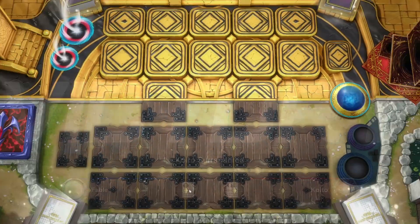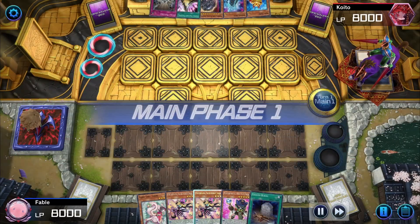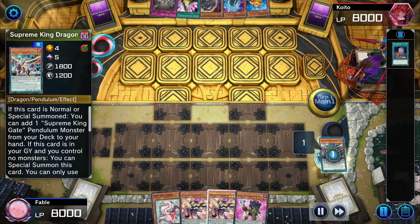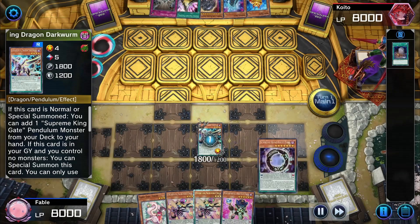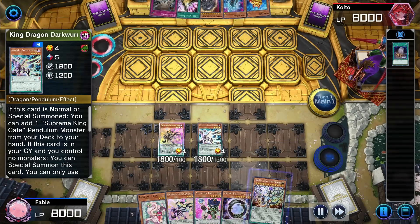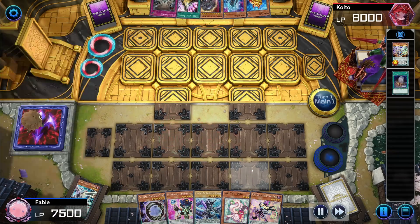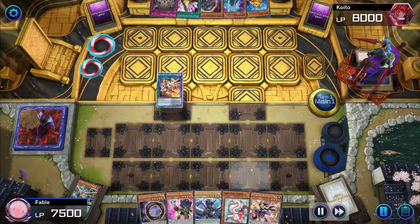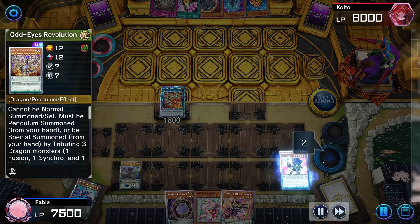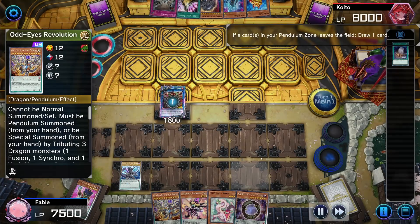On to the last replay. Went first again and this hand is alright. Looks like Koito had Evenly and the Pure Root — interesting. Foolish Burial — I send Dark Worm. Dark Worm's effect, looks like no DD Crows, so Dark Worm adds me Gates. Now normal Joker, Joker's effect — add me Revolution. Revolution will get the 2-card combo, Revolution adds me Ark. Scale the Ark, scale the Seers — Seers' effect first, add me Revolution. Popping Seers, triggering Ark and Electromite to draw, and then Ark to summon.